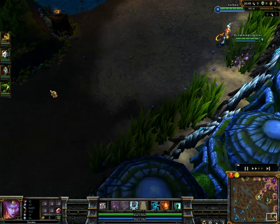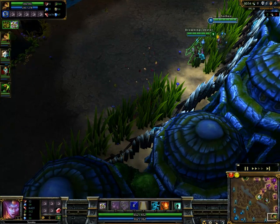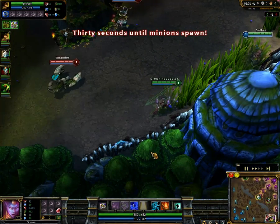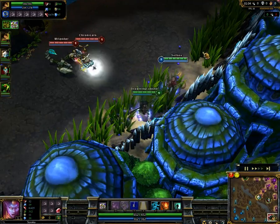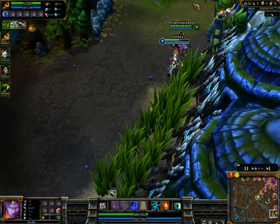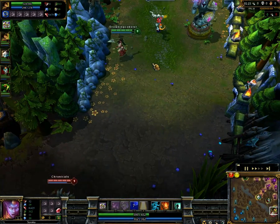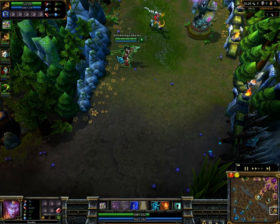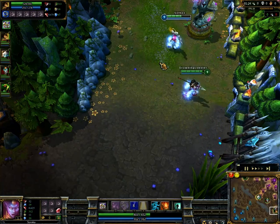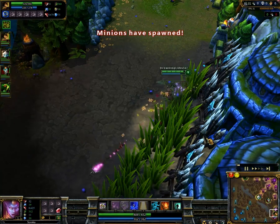Now that we're both in lane, the first move I take is Infuse so that the Drowning Lobster can keep those spears going. This is a really great way to harass, and especially when she hits level 6 she really does some damage output. Even without my heal they can't really do much, because if I don't give her mana I can still silence them, which is quite a bit of damage anyway. And the reason why you never need to go back: we both have a heal and I can give her mana, so there's no reason to go B.